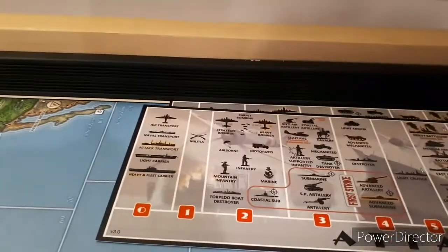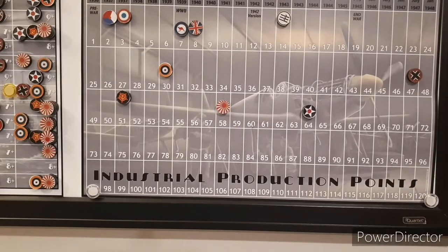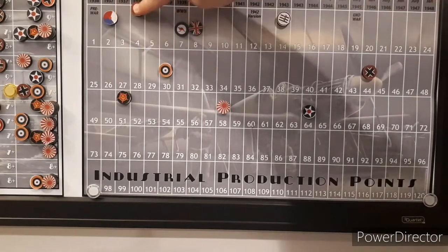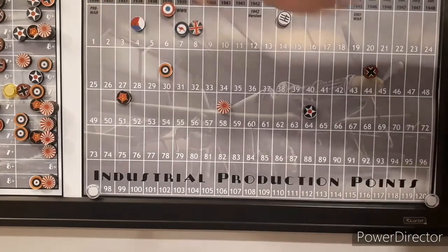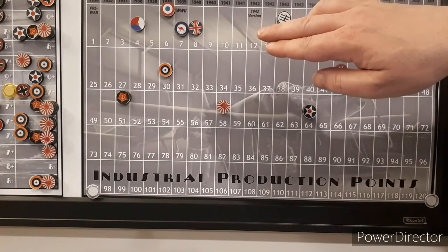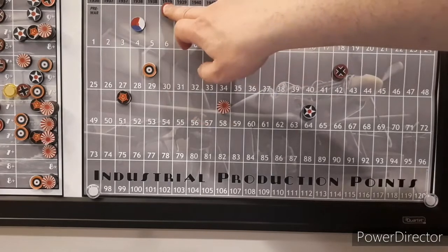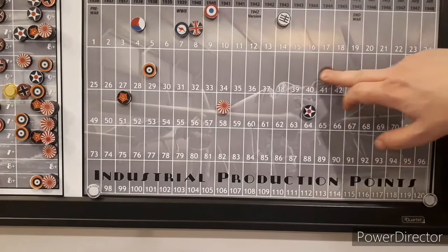Just because there's so many things going on - Germany just went down three for Paris. The French went up three for Paris. The Dutch went up two. Germany goes down two. Britain goes up two but they go down three, so they actually go down one. And then Germany goes down two for Belgium.